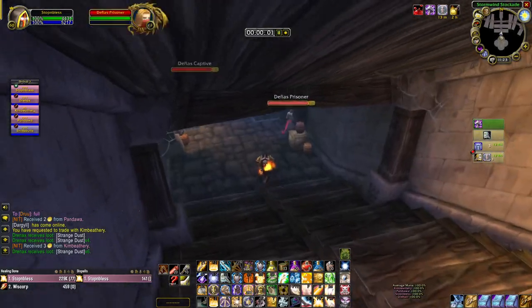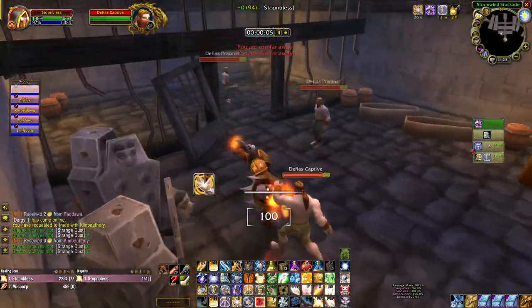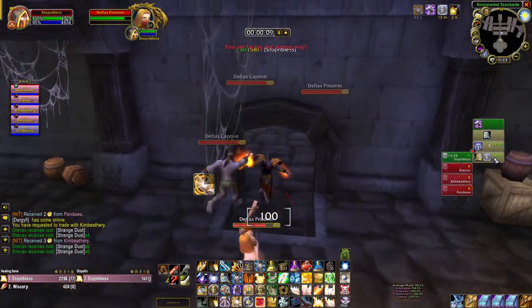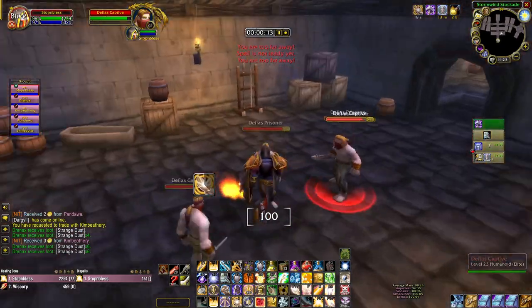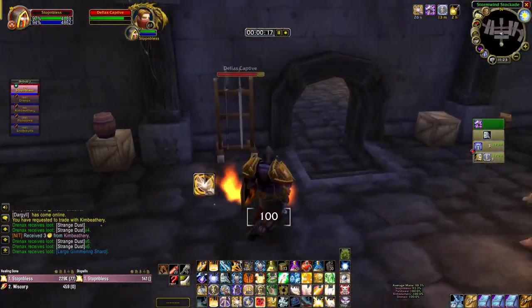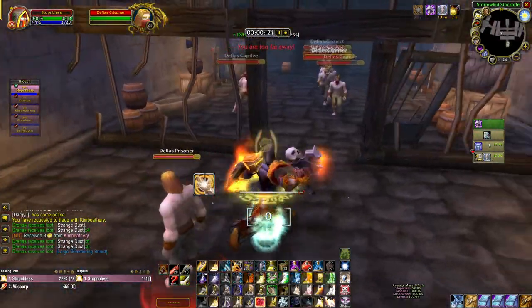I'm going to show you guys how I do stock runs with my Holy Pally. As you'll notice, I have Blessing of Wisdom on, and I have my Retribution Aura on. More importantly, I have Seal of Light cast all the time.